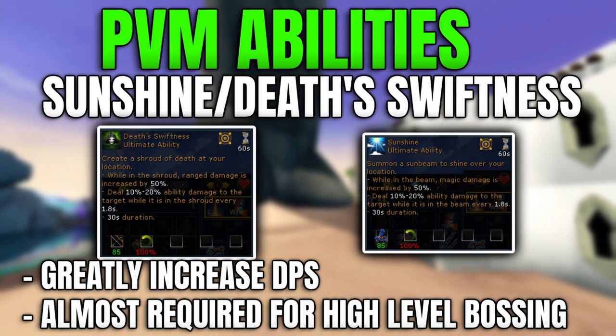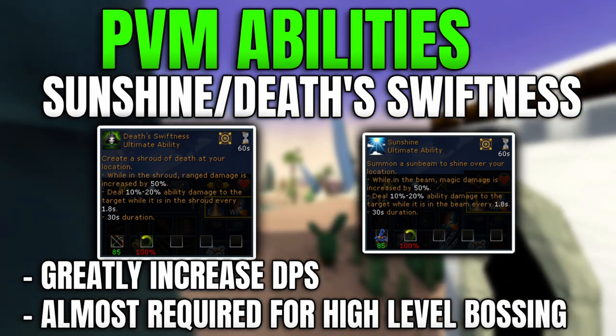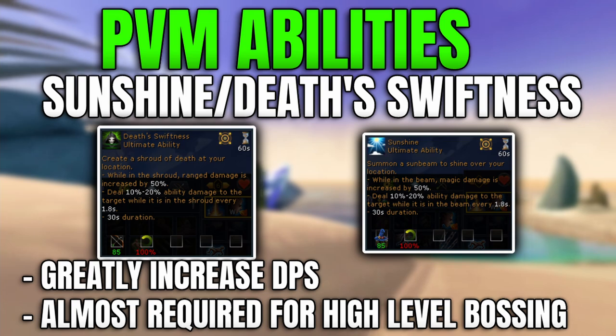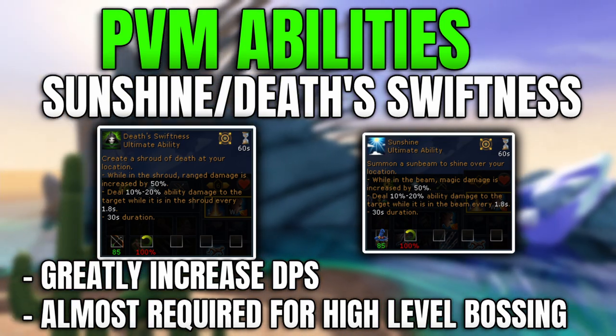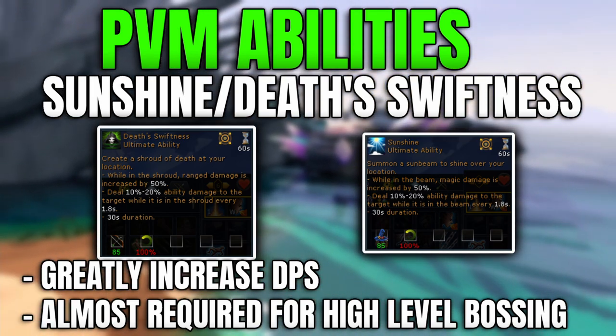Sunshine and Death Swiftness greatly increase your DPS and can be used in combination with many of the other abilities discussed to maximize damage in a short period of time. They are really useful for almost all high-level bossing activities when you need to DPS a boss down as quickly as possible.